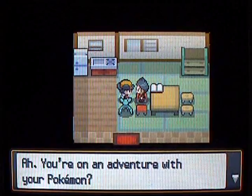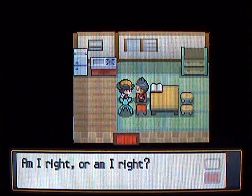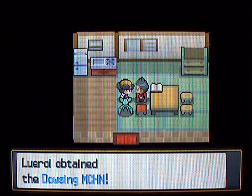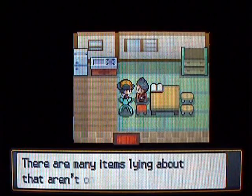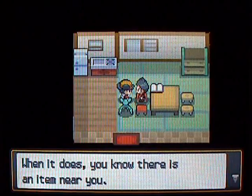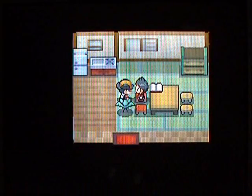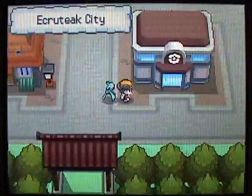Just go into this house and talk to this guy — he's important. He's going to say it's important to go on great adventures, and if you agree with him, he will give you the Dowsing Machine. It's a pretty good item — you can use it to find hidden items around you. He also mentions the Ecruteak Burnt Tower and says you might find some items in there. Keep that place in mind; we'll be visiting there pretty soon.